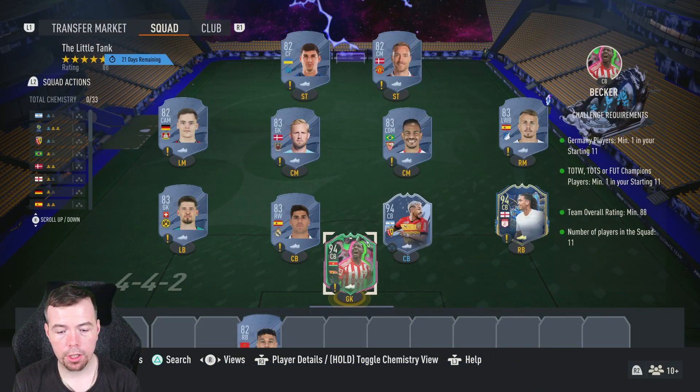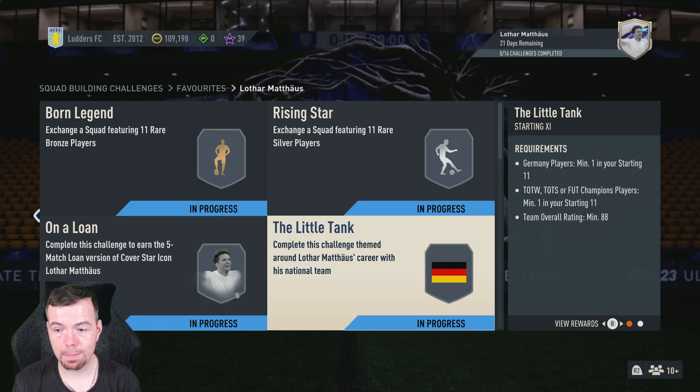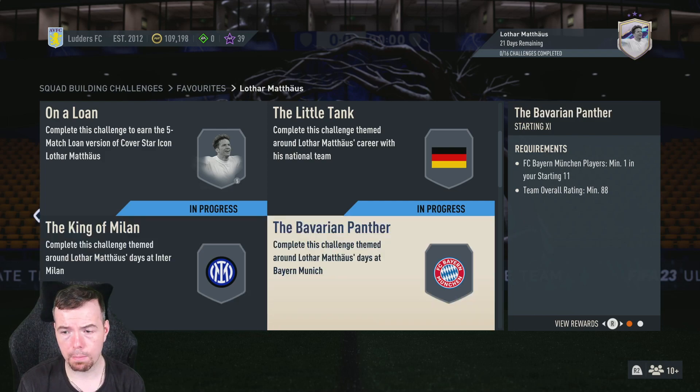With Verts as your German player, Ericsson and Malinowski at around 1k, the 82s are cheap too. You're looking at 49.5k to do the Little Tank, so roughly 45-55k for an 88-rated team — you get a mixed players pack. For King of Milan you need an Inter player, and for the Bavarian Pantheon you need a Bayern Munich player. Mazerui on the bench is the cheapest option. All three are the same price range: 45-55k each.